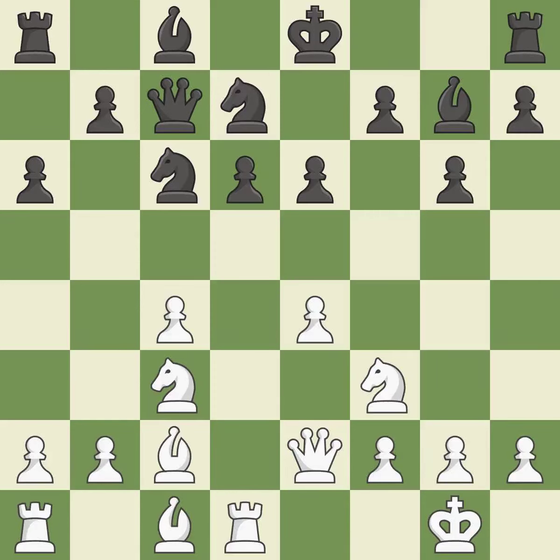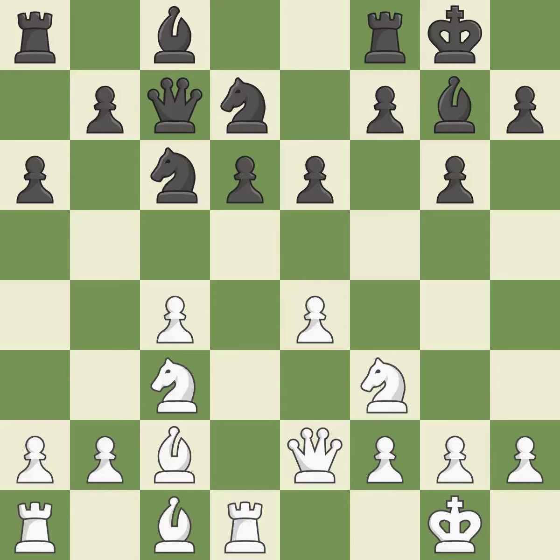This misses an opportunity to connect rooks — it is an inaccuracy. Castling develops a rook while also moving the king to safety. Castling to the same side of the board as the opponent tends to lead to less sharp positions compared with opposite-side castling. The rooks can see each other now, allowing them to provide mutual defense.